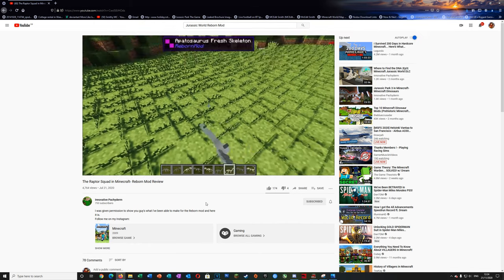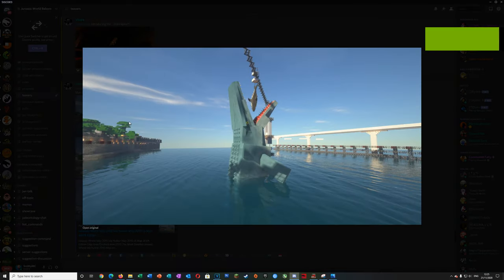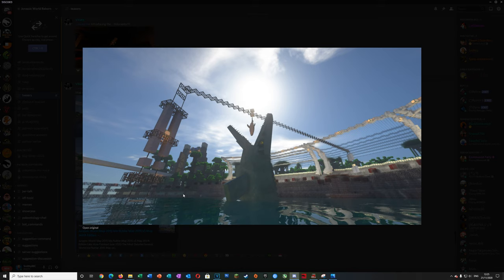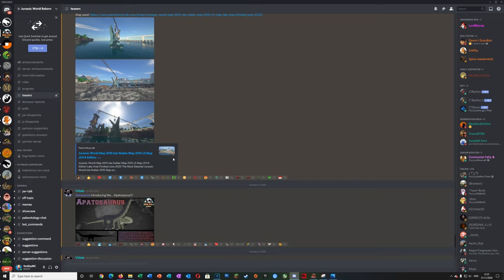Go and subscribe to Innovative Pachyderm - the link is in the description. He's got the raptor pen and they are really really cool. And head over there - he's working with the mod so well done, superb work, keep it up. Now, Mosasaurus - what can I say, I just can't wait to get that into my lake, into my map. This was my map before we finished the hotels and it looks super cool - there's even a shark hanging from there. Well done. The Reborn mod are going to use my map to do some videos as well.